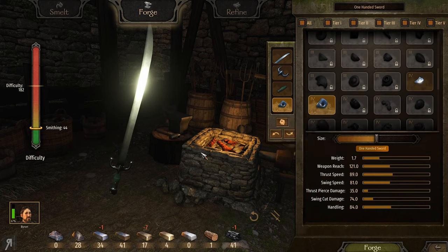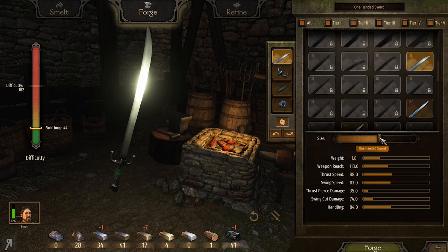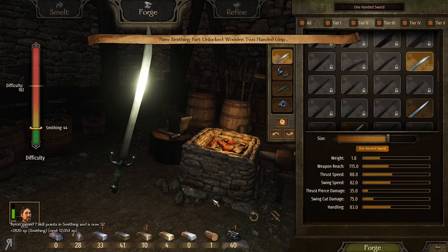We're just going to make everything really large. The swing speed is 82, which I like quite a bit. Let's try it out. I have no idea what to call this — it's probably not going to be the most proficient weapon. I'll call it 'Could Be Better.' We gained seven skill points in Smithing from that — not bad at all.